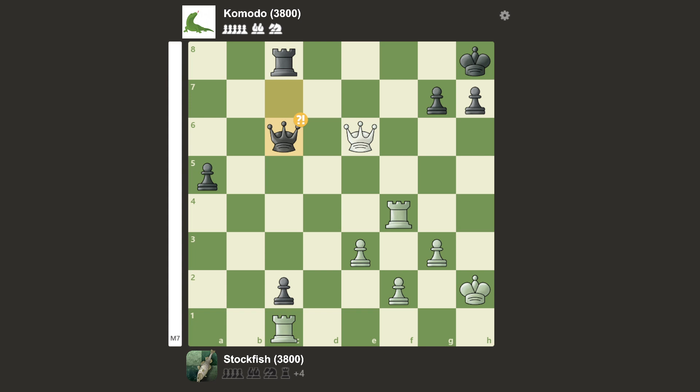Queen c6, which is a very big inaccuracy — it's actually a blunder. Stockfish can just take the queen because you can't take back, because that would be checkmate. But Stockfish doesn't take the queen; Stockfish instead goes queen f5, and now Komodo blunders into checkmate. The accuracy was 81.9 for Stockfish, 70.3 for Komodo. Let's go to the next game.